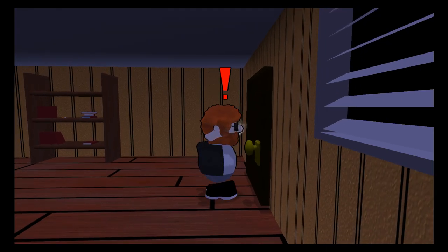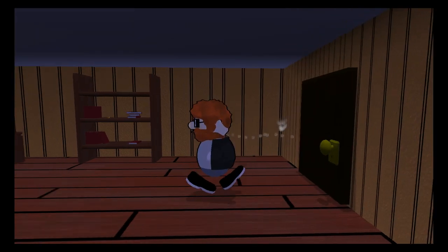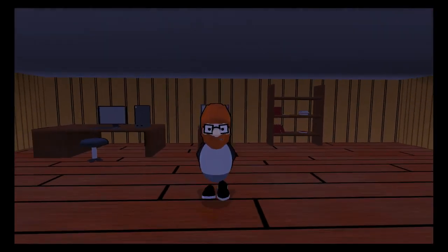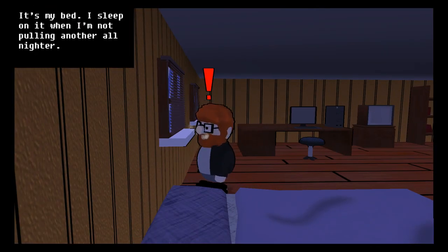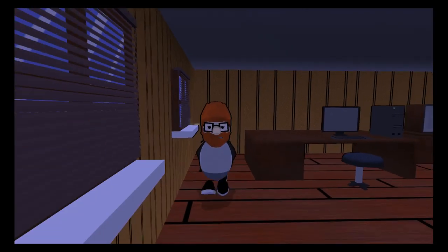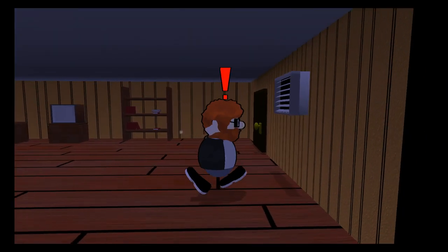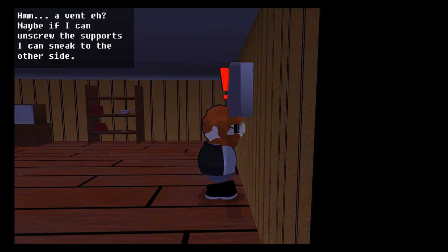Okay controls are just in and out. Now we gotta go back. The door feels jammed - pushing it does nothing, I'll have to go around. It's my bed, I sleep on it when I'm not pulling another all-nighter. I can't go through the window. Let's see what we have around this room - we have a vent.